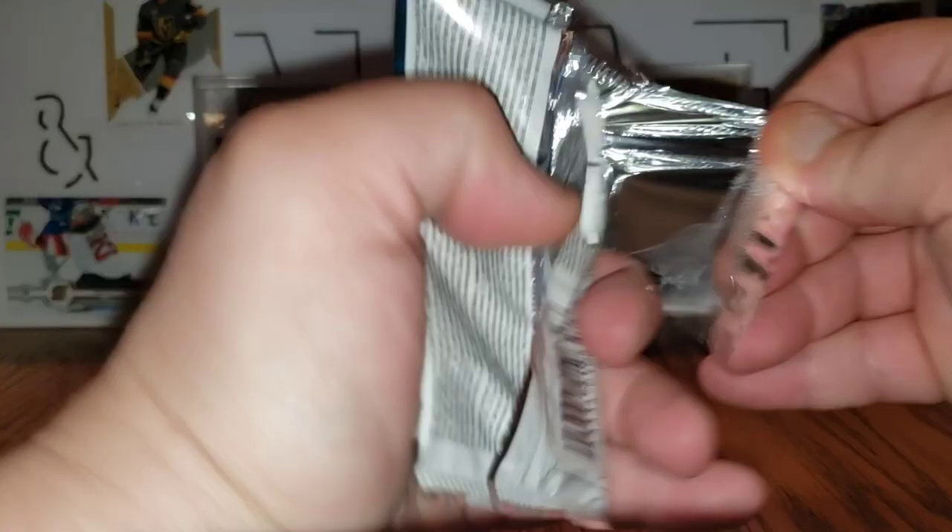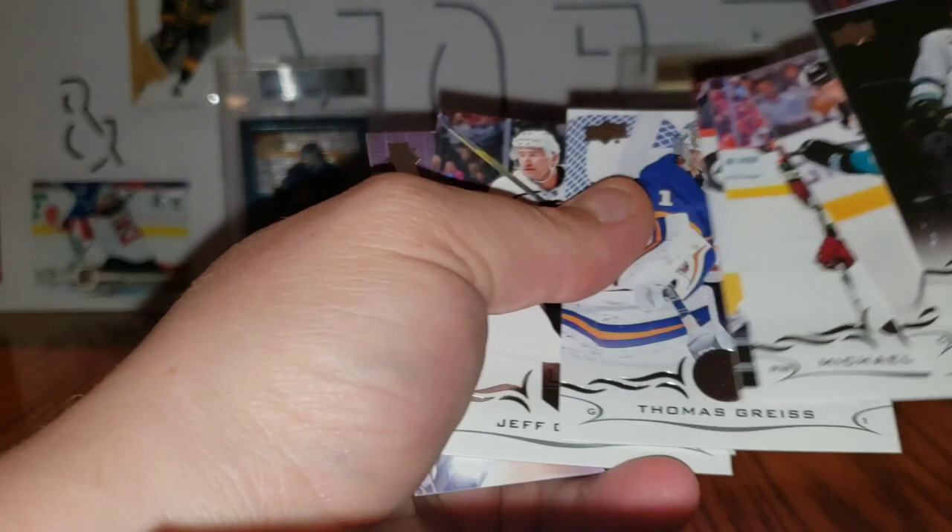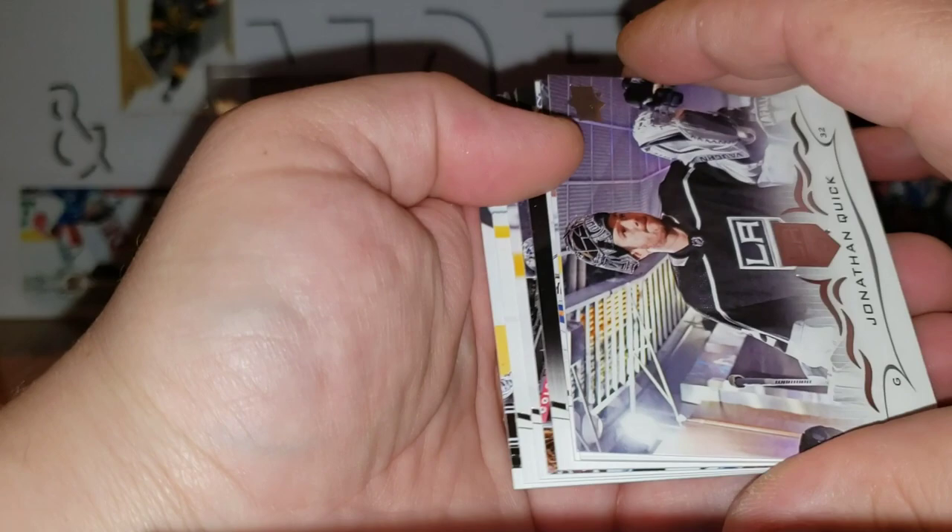Last pack: Erik Karlsson, Philipp Grubauer, Joe Thornton, Michael Grabner, Thomas Greiss, Jeff Carter, Jonathan Quick — and a John Gilmore Young Guns. John Gilmore. Well, got a couple Young Guns — neither of them were fantastic, but that's okay.